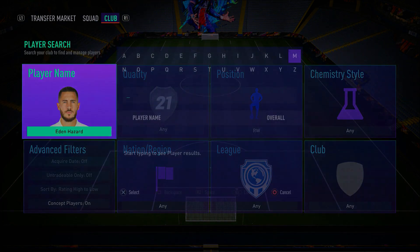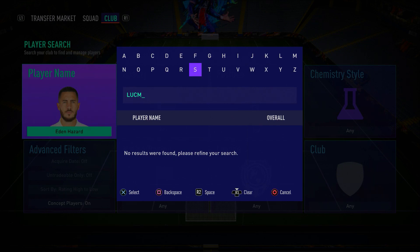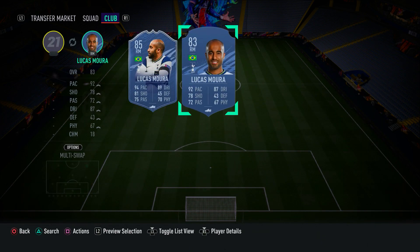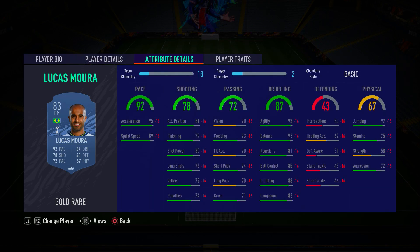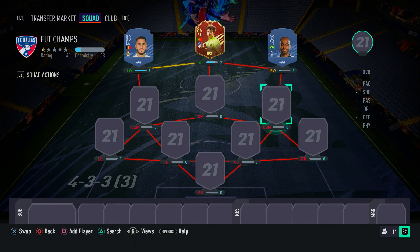In the right wing spot to complete the attacking trio, we have a slightly cheaper player — Lucas Moura. A very effective card purely because of his agility, balance, pace, and his shooting is good as well. He's got four-star skill moves, four-star weak foot, 95 acceleration, 89 sprint speed. His 79 finishing feels much better in-game. That 93 agility, 92 balance, 85 ball control — wingers with this much agility are the most effective to use in FIFA 21.